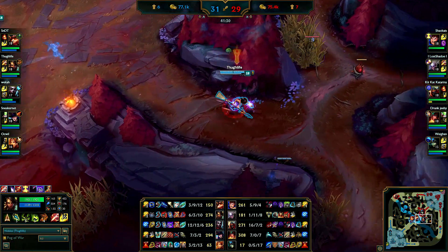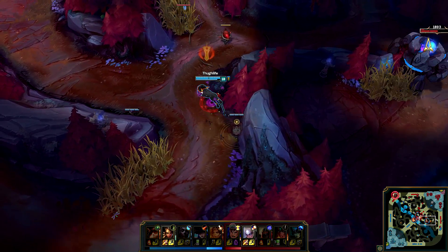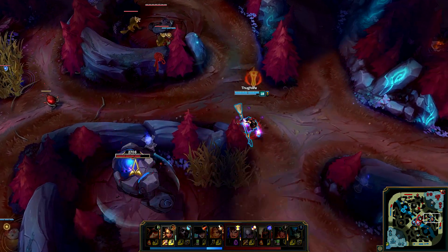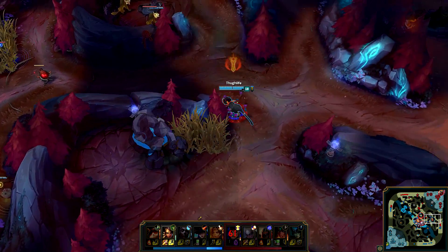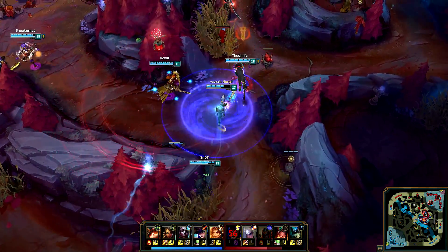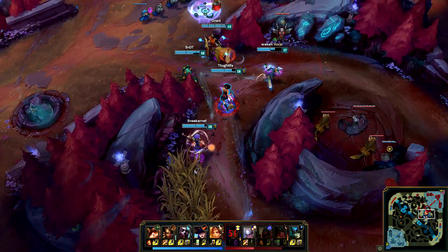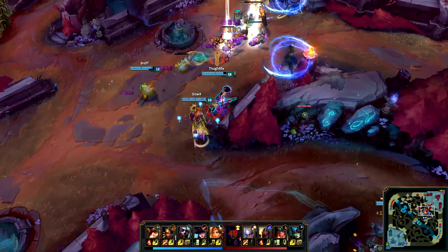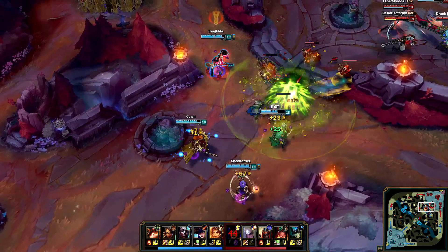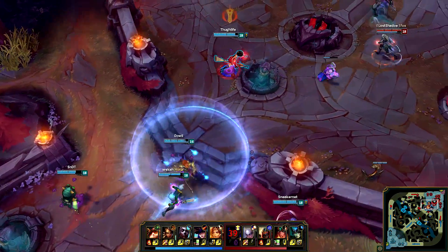Not much is really happening - Echo is going back so we lose a lot of damage. I mess up my W. Making sure no one is coming here, and here we flank the team. I missed my spear - very bad spear to miss. We get nothing from it. I should have hit that spear and waited for her to flash and then gotten her, but I messed that up.